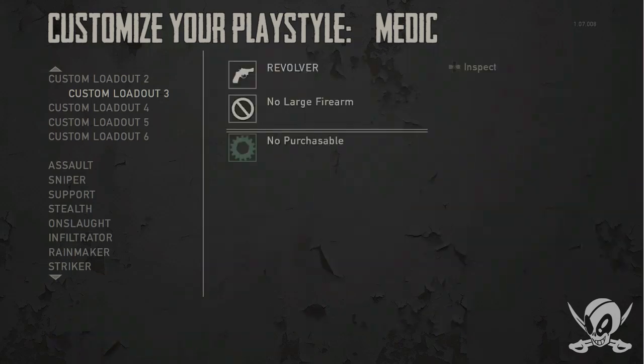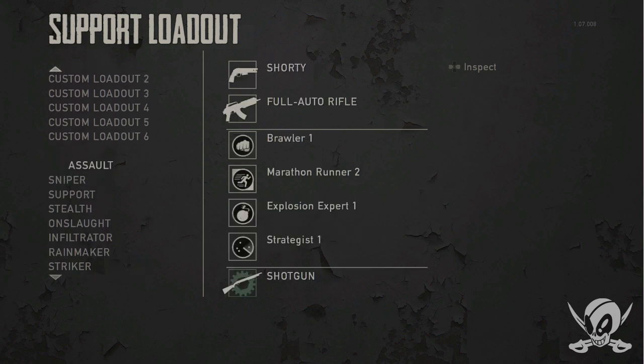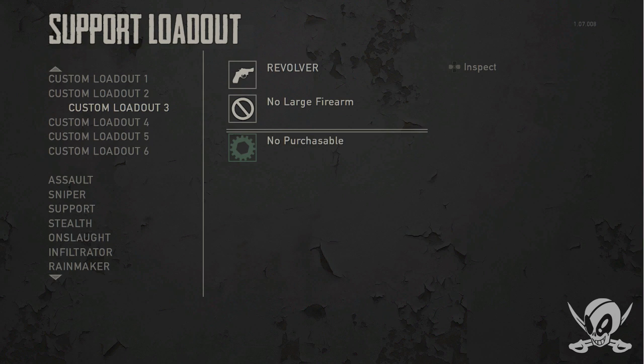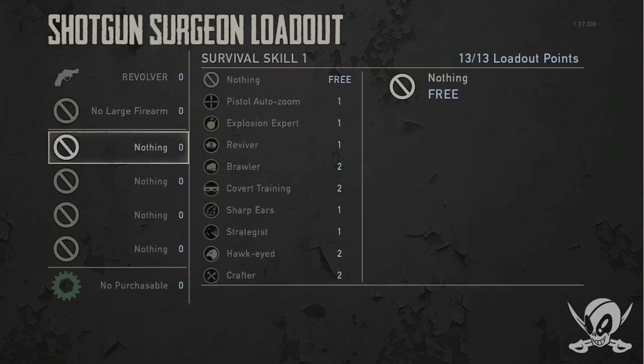If you don't want to be stealthy or flank, say you want to be a support class — like I showed in my last video. The one Naughty Dog pre-builds with 13 loadout points is one of my personal favorite combinations: Crafter 2, First Aid 2, and Reviver 2. But I'm going to give you a slightly different variation. We'll go full-on medic, forgo the Crafter, and I'll give you a Reddit-popular build called the Shotgun Surgeon.